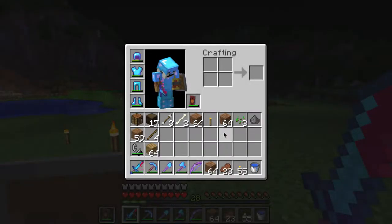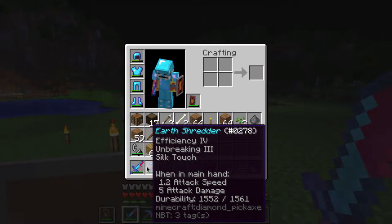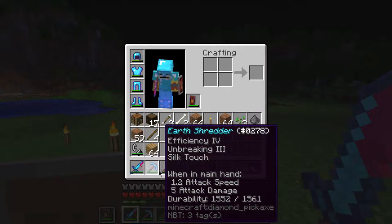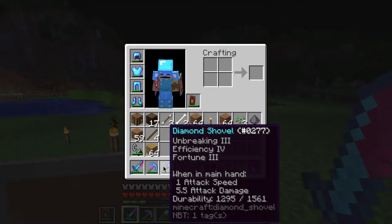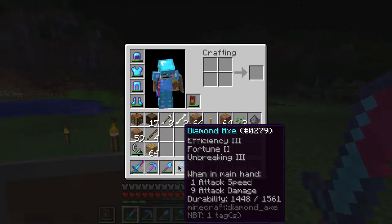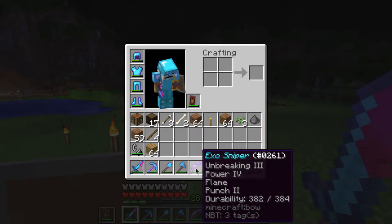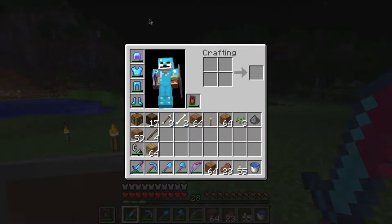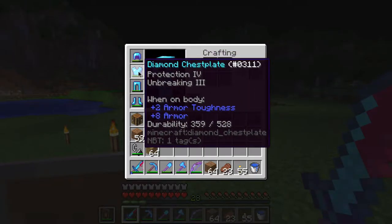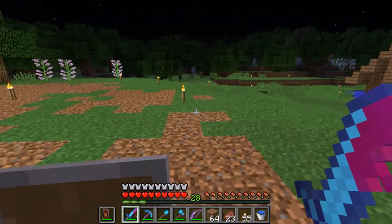I forgot to show you my enchantments! On my sword I have Fire Aspect 2, Sharpness 4, and Looting 3 — the Player Slayer. My pickaxe, the Earth Shredder, has Efficiency 4, Unbreaking 3, and Silk Touch. Another pick has Unbreaking 3, Efficiency 4, and Fortune 3 — I'm not happy about the Fortune. My bow, the X-Ray Sniper, has Unbreaking 3, Power 4, Flame 1, and Punch 2 — got all that in one enchantment, so happy! Armor has Protection 3, Aqua Affinity, Protection 4, Unbreaking 3, Protection 4, and Protection 4 Unbreaking 3.